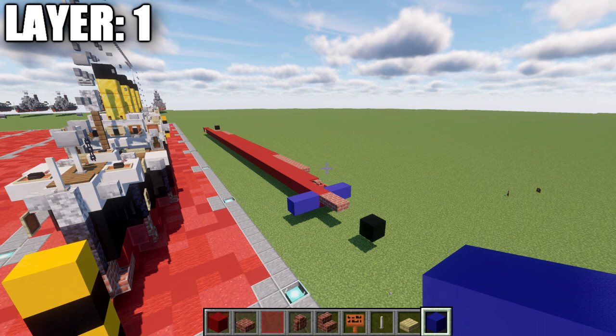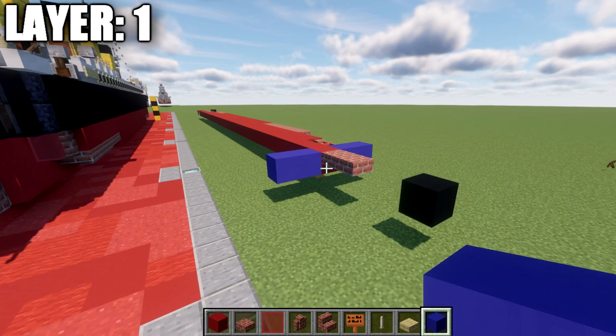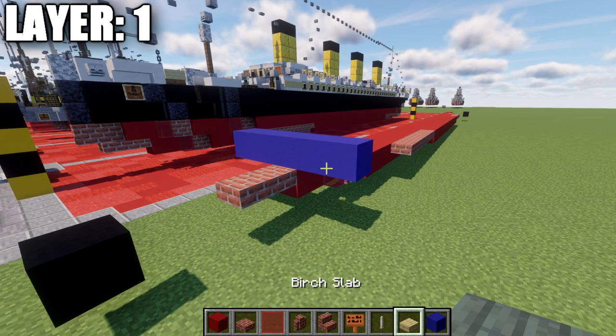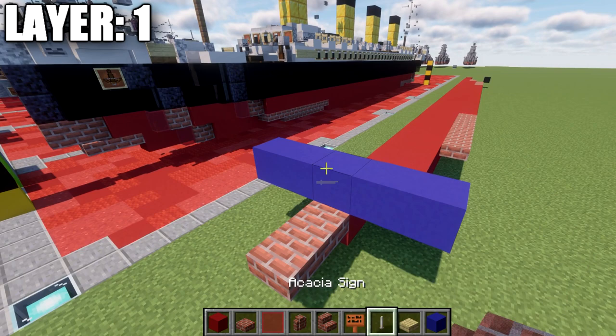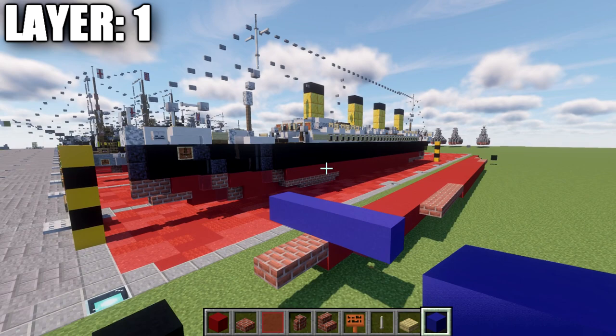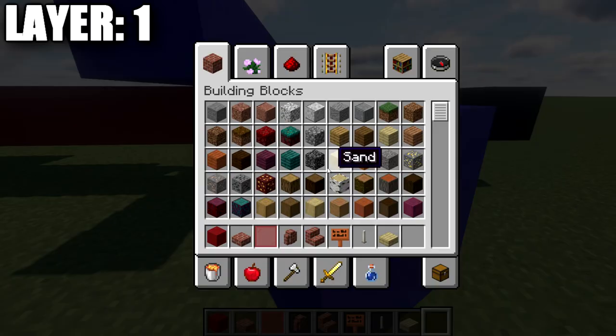Layer one is an important layer because it dictates the height the ship sits in the water. A line of blue concrete represents the water level — layer one sits right below that. It's very important to make sure this is correct; if you build it too high or too low it's going to sit really weird and not look right. Once you're sure everything is correct, we'll get started.